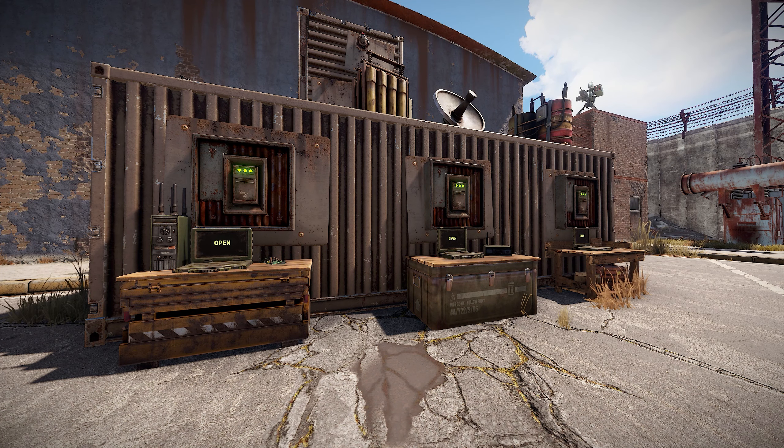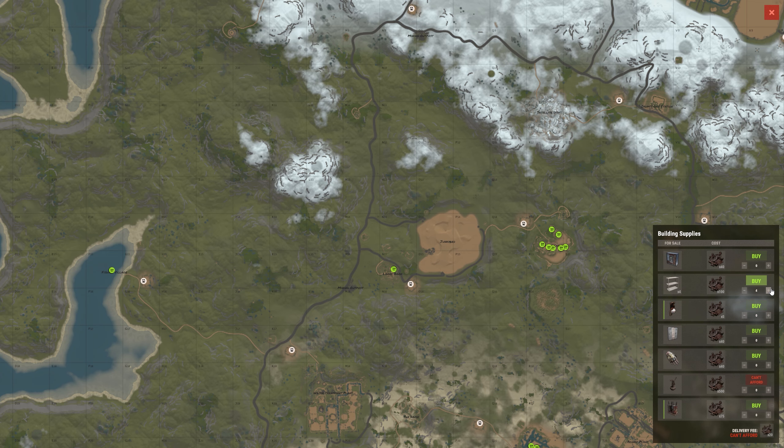The price of drone deliveries was changed to a flat rate per order instead of increasing along with the quantity, so now you'll only have to pay 20 scrap per order at the drone terminal.